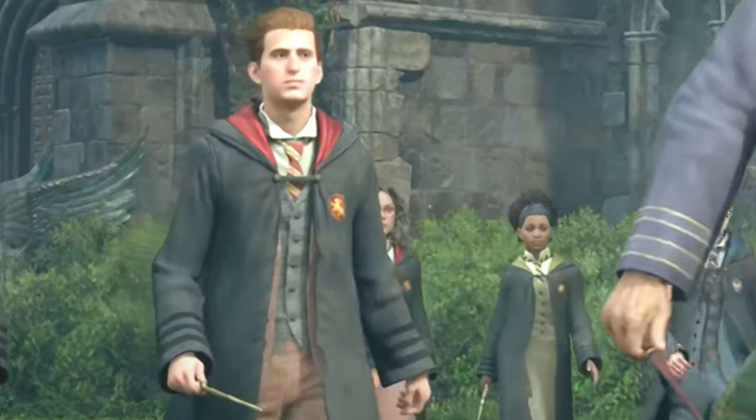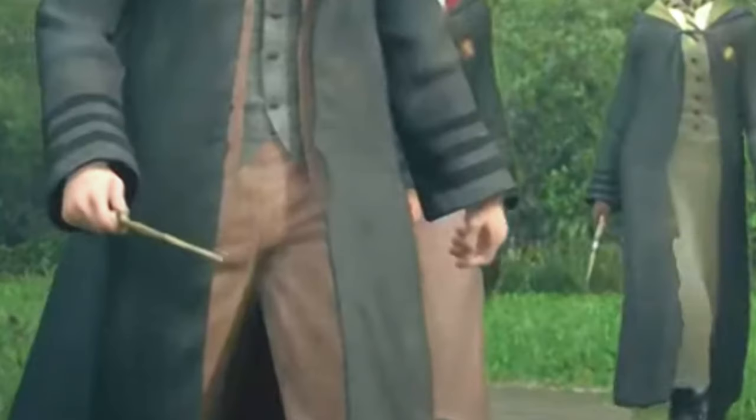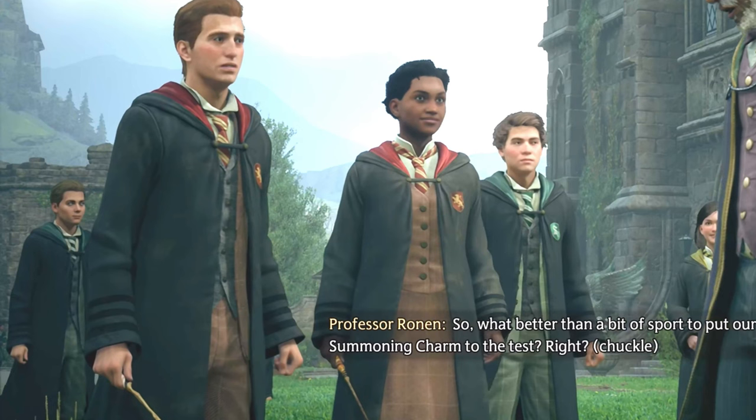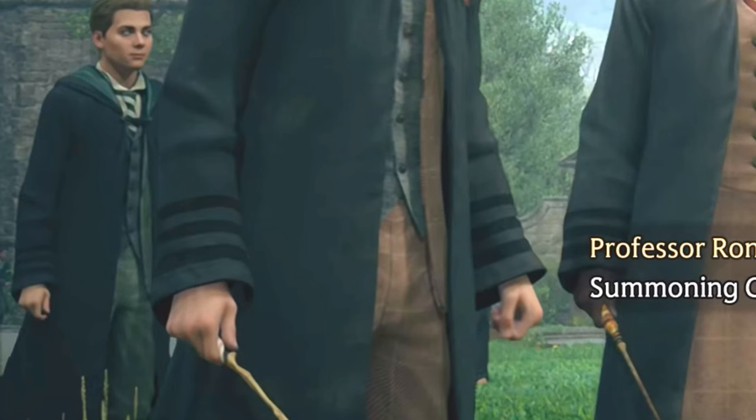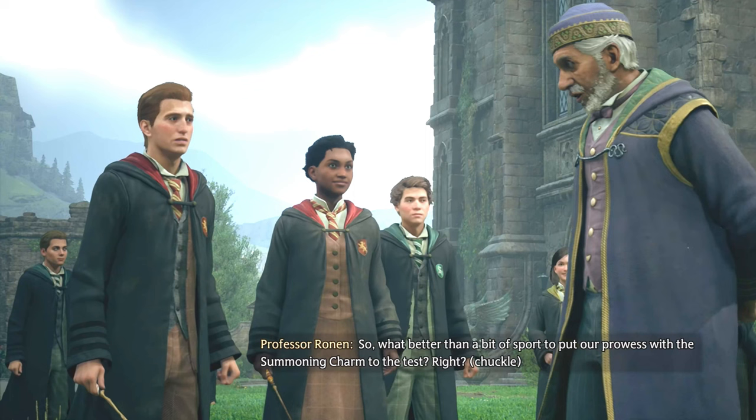We get a look at two students as well as Natsai, one of our first companions. You can't make out much about these two students' wands from this angle, but if we switch to a few frames later we get a better look at Natsai's wand as well as what I think is a Weasley. He's got that more stick-like wand that I like, and Natsai's is pretty cool — it's got that same basic shape as Ronan's but with an orange handle and white shaft. We will get a good look at the other companions' wands as well.